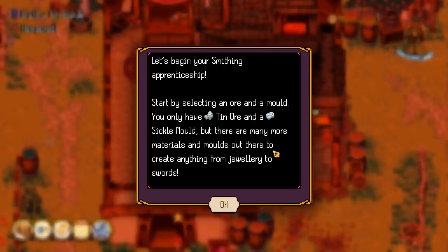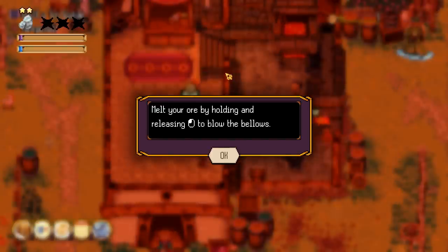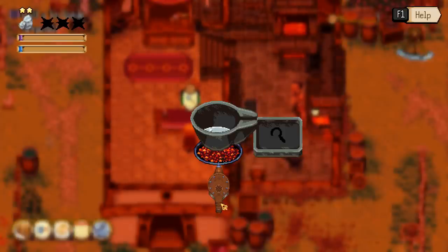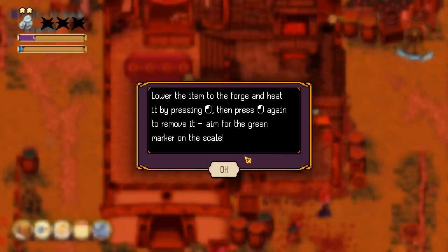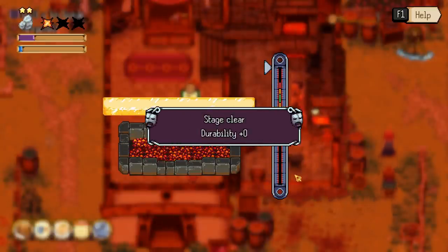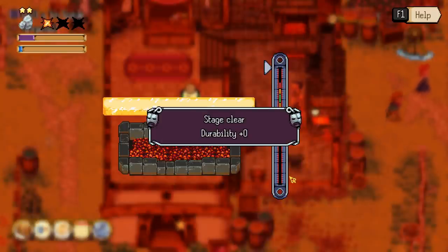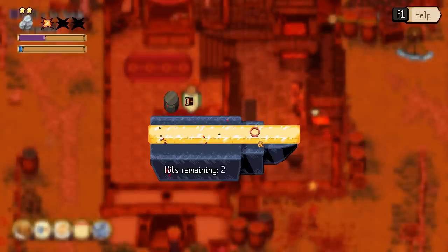Let's begin the smithing apprenticeship. Start by selecting an ore and a mould. There are many more materials and moulds to create anything from jewellery to swords. We've got the sickle mould and tin ore, so we're going to make a tin sickle. Let's go for the 2 quality because that might make it a bit better. This is all new - I think it's changed. Melt the ore by holding and releasing the mouse button to blow the bellows. Was that good or not? Lower the item to the forge and heat it - that's harder than I thought.